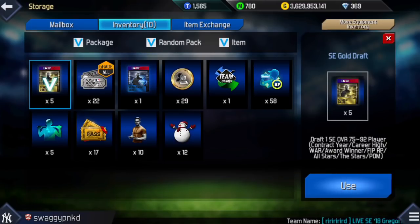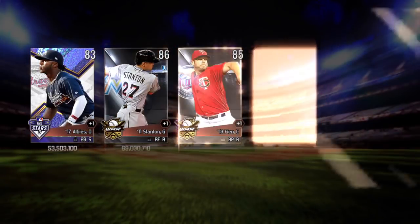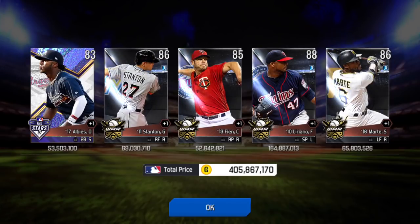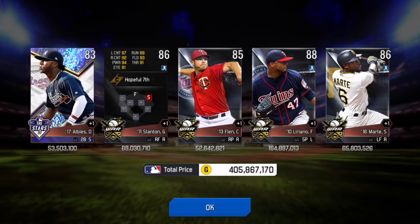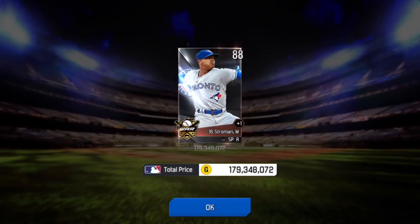But now, five gold drafts. Ozzie Albies will sell. Francisco Liriano — that's a nice card. And Giancarlo Stanton looks like a card that will sell. Now for our platinum draft. Marcus Stroman, 179 million. There we go.